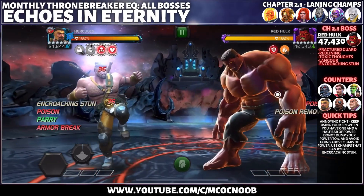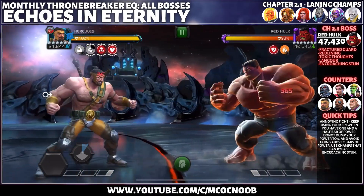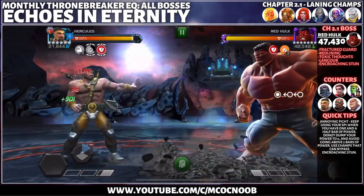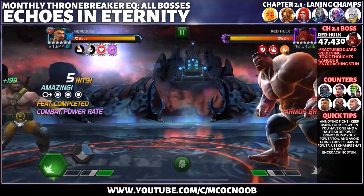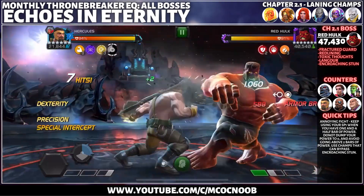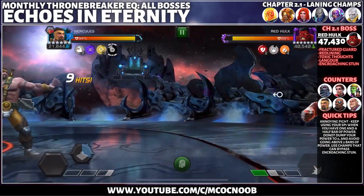Moving on to Chapter 2.1, bring in your cosmic champions with multiple armor breaks for the laning stage. The more armor breaks you have on the opponent, the easier it is for you to gain those damage furies. Cosmic Ghost Rider, Hercules with Captain America Synergy, Medusa, and Angela are some good options.